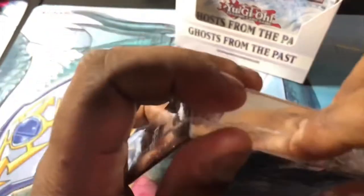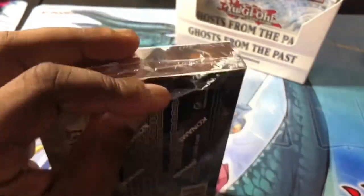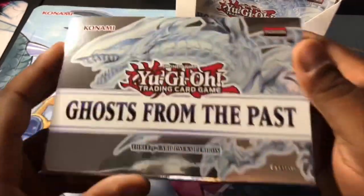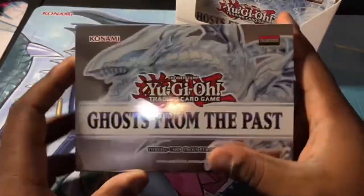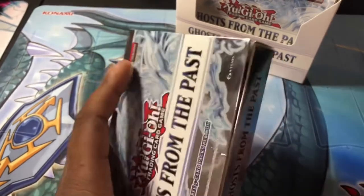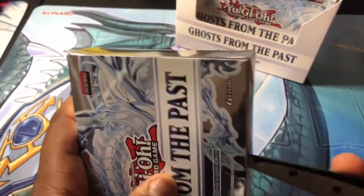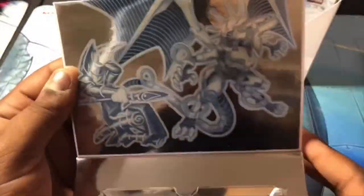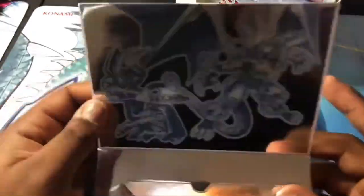Let me grab these scissors real quick. Glorious ghost rares — wow, look at this box. Oh yeah, it looks nice. Open like this — dang, they got everything up here man. I've damaged the box messing around with these. Let's not stab myself. Yeah, that's pretty cool man. I'm about to save this for like a display or something.